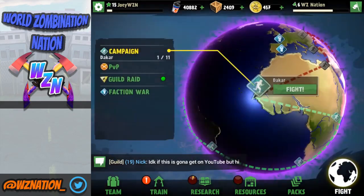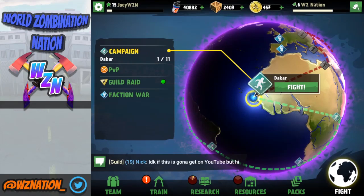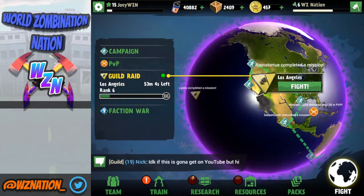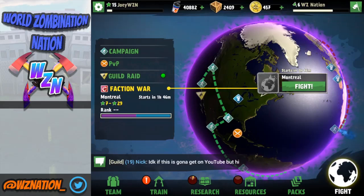You may be wondering how to get more crates to upgrade your team. The main sources are guild raids and Faction Wars. For guild raids, you invest about 600 cans and you're getting a solid return of around 240 to 500 crates — it's a great return and a great source for crates. Faction Wars are one of my personal favorites for getting a ton of crates. There's one coming up in about an hour and 46 minutes here. So the core sources for crates are really the guild raids and the Faction Wars.